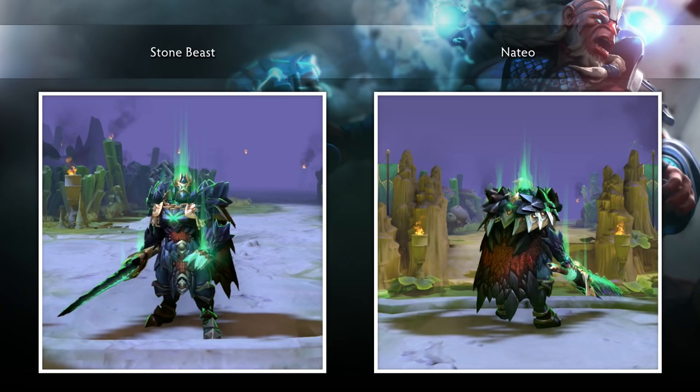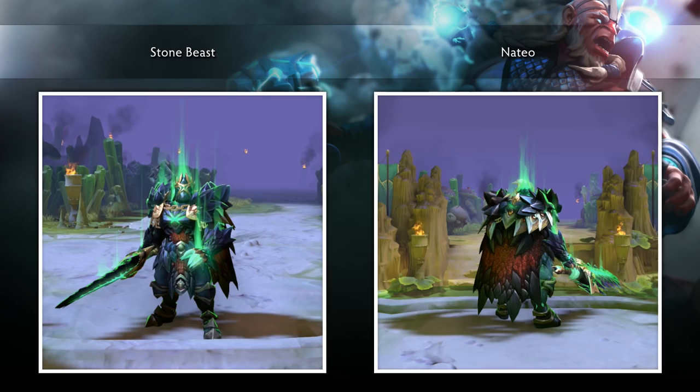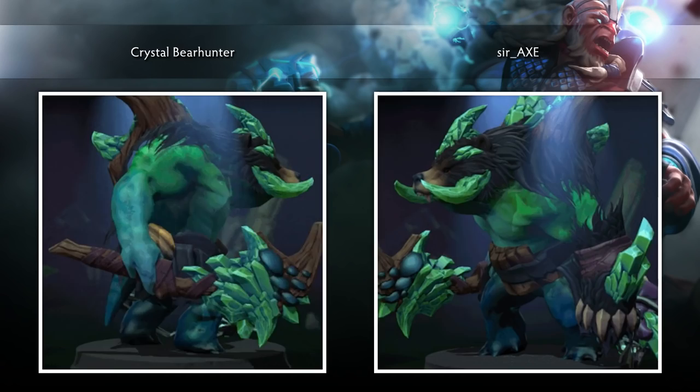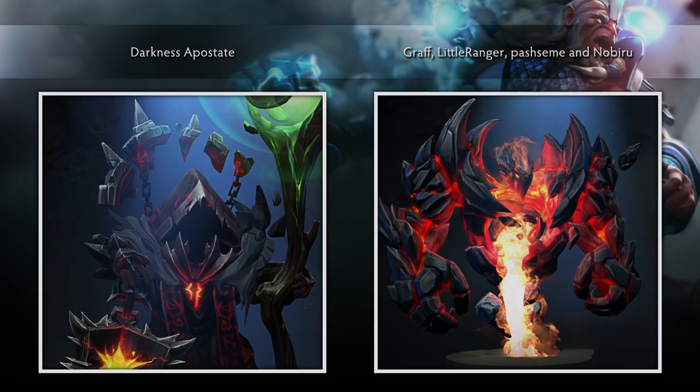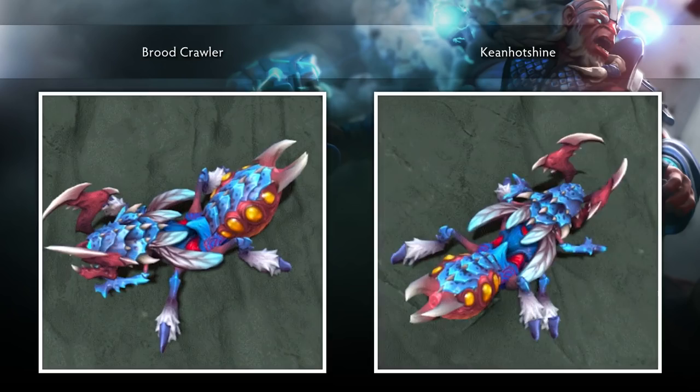The Stonebeast Armor set for Wraith King, created by Natio. The Crystal Bear Hunter set for Tidehunter, created by Sir Axe. The Abyss Worm set for Venomancer, created by Laughing Sky Pig. The Darkness Apostate set for Warlock, created by Graf, Little Ranger, Pashseem, and Nobiru. The Blood Crawler set for Weaver, created by Keen Hot Shine.